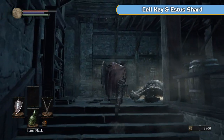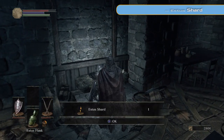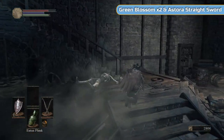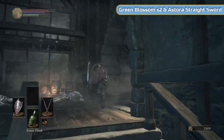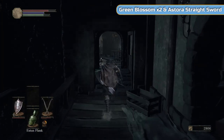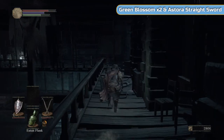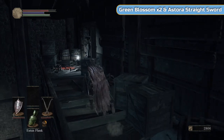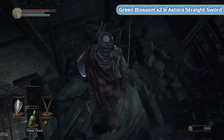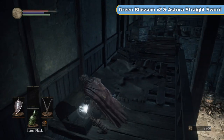And then we're going to get our first Estus shard — this is how we upgrade the Estus flask back at the smith. Each shard that we use will allow us another use of the Estus flask, so it will go up to 5 once we upgrade it. I'm going back up the stairs to get that item I mentioned earlier — Green Blossom and the Astora Straight Sword. Obviously you're free to play around with the build however you want. I'm just bringing you the simplest, most diverse one I think for a starter.